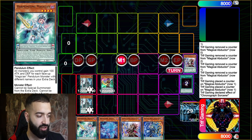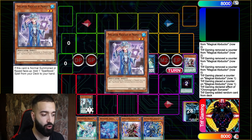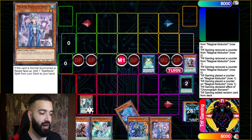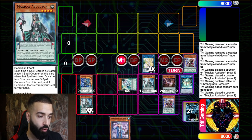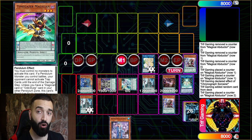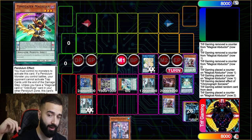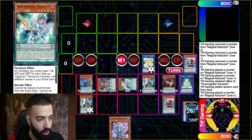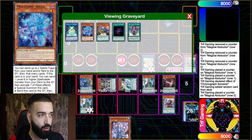With the Magicians and the ability to search Harmonizing, you have Pendulum Call, Duelist Alliance, Abductor — as you saw we just searched Harmonizing, which is totally fine. We end up searching Harmonizing to ensure we're going to have a Harmonizing play. Here I'm trying to set up a play where I go Selene, make sure Jackal is protected, and you're gonna see the Vortex combo that gets out Vortex every single turn.